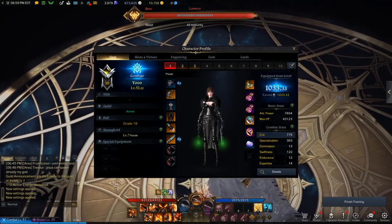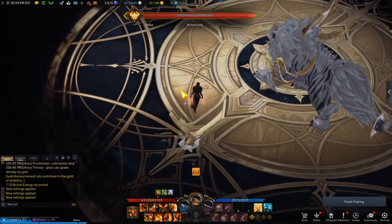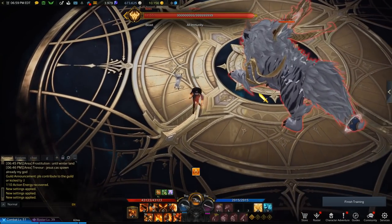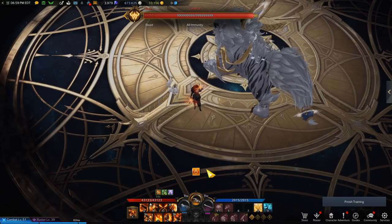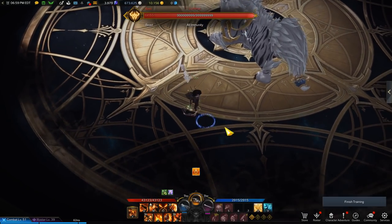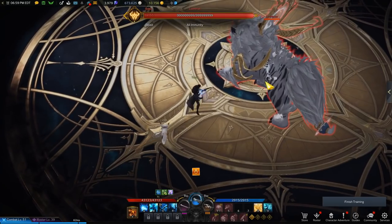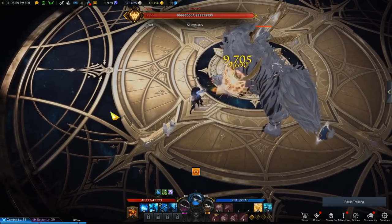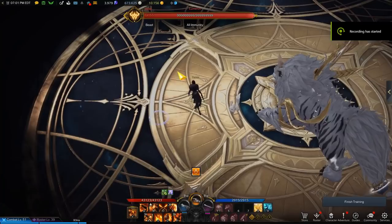A lot of you guys were asking me to show my Gunslinger build and to make a guide. Gunslinger is a female class with three different types of weapons as her identity: pistols for mobility and her party buff, shotguns as a second source of damage and melee, and snipers as her big damage dealers.